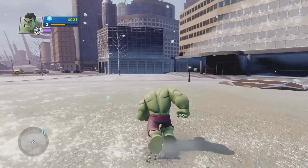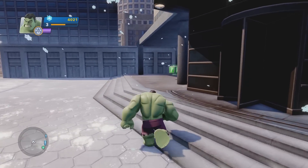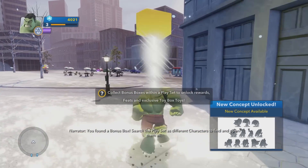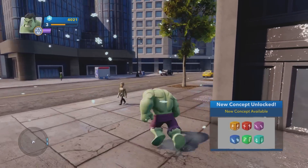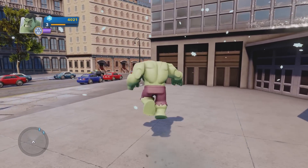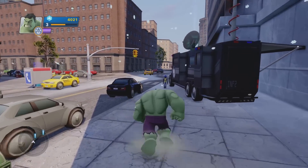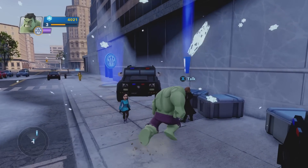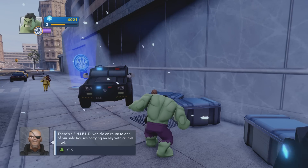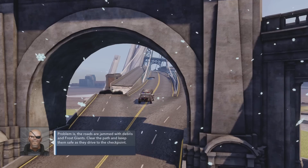See, look, he can carry a taxi cab one-handed and run but he can't carry that little crate — that makes no sense. We found a bonus box! Search the place with different characters to find and open them all. What's up dude? There's a shield vehicle en route to one of our safe houses carrying an ally with crucial intel. The roads are jammed with debris and frost giants — clear the path and keep them safe as they drive to the checkpoint.